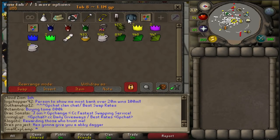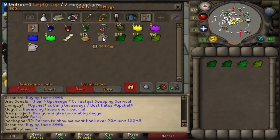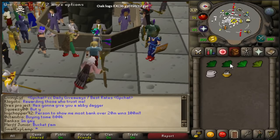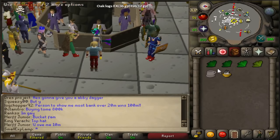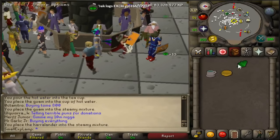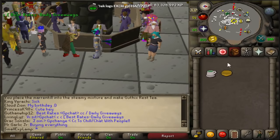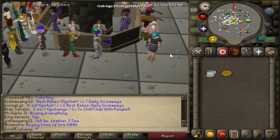So to make the Guthix Restore, you're going to need two Guam Leaves, a Marentil, a Harlander, an Empty Cup, and a Bowl of Hot Water. All you have to do is put that in there, then use each one of these herbs on the little cup. You get actually a decent amount of Herblore experience — around 60 XP for each potion you make.